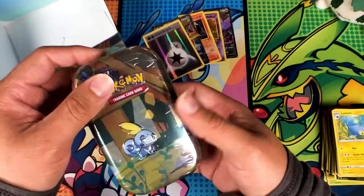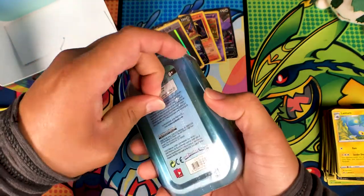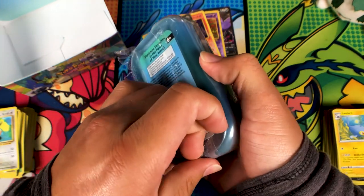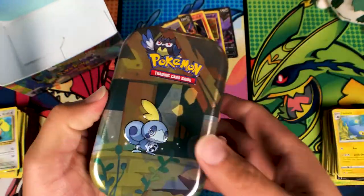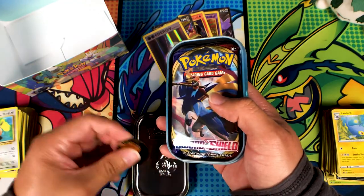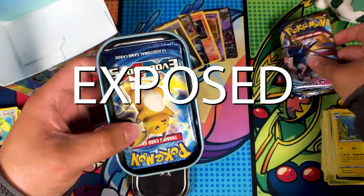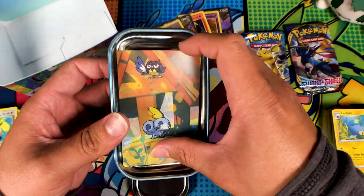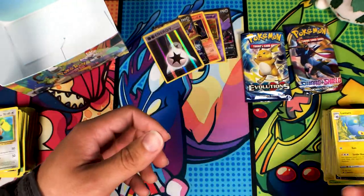And we are down to our last tin. Didn't get many pulls out of 10 tins — that's not something you want. These tins really are just for the gimmick. If you want pulls you want to get a booster box. Another Garchomp coin — I am pulling off the mask on this product right now: you will get nothing but Garchomp coins, Sword and Shield, and Evolutions packs.